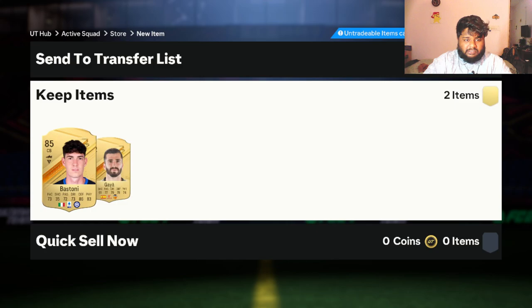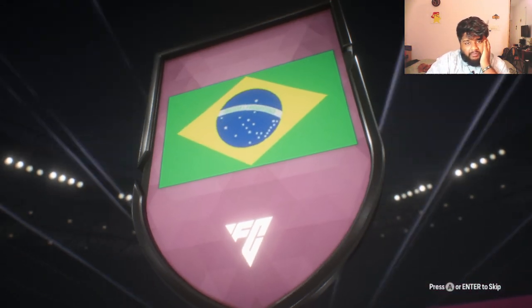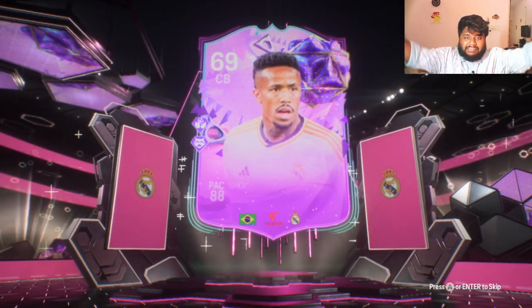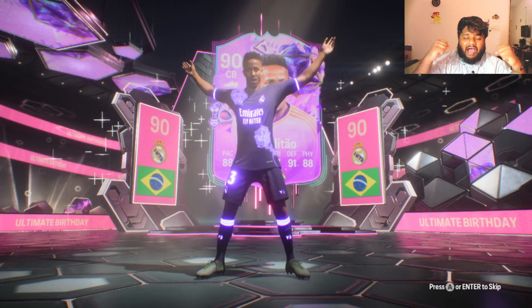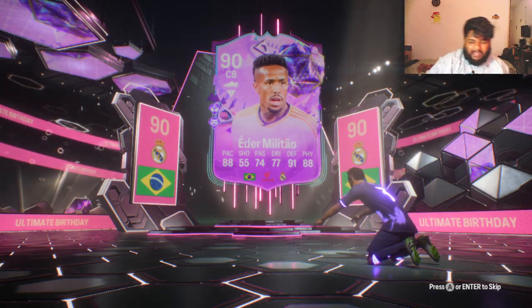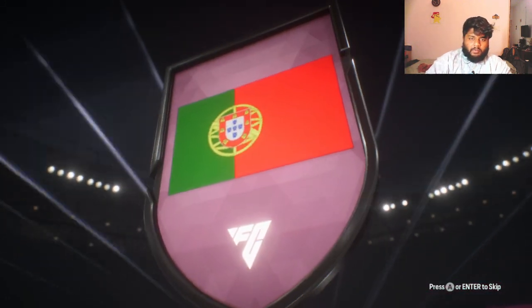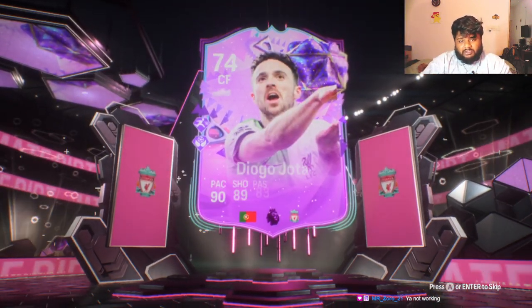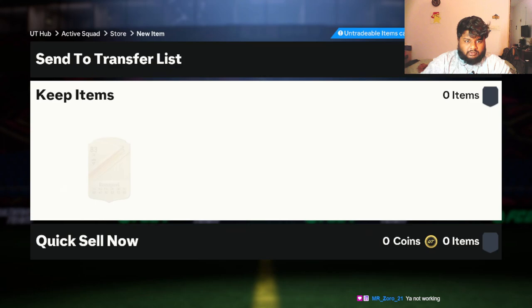I'm just going to quickly go past these dud packs and then we'll get back to the good promos. Oh, we got a promo from an 81 times 2 — a Brazilian center back! Oh, we actually got Eder Militao! My favorite center back after Maldini and Ramos — my favorite current center back is Eder Militao. I am so happy! When this card was out, how many packs I opened trying to get him. Also a Portuguese promo — Diogo Jota! I actually don't have this card so I'm happy with him.